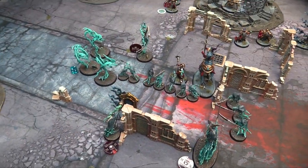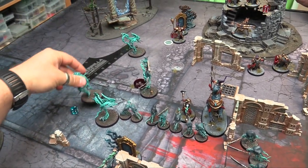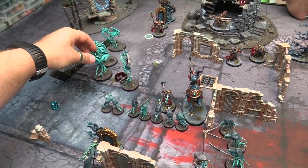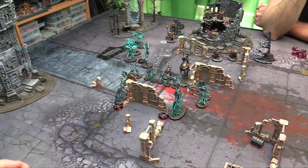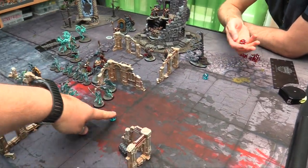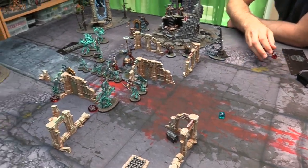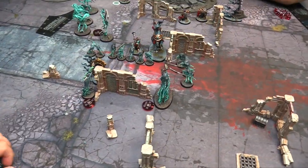I get to go — Nighthaunt hero phase. Going to Spirit Town. I'm engaged still, but I get to cast spells. Healing the Knight of Shrouds — rolled an 8. Would you like to dispel? Oh yeah, roll that 9. Nope — D3 back. He heals 1 — the worst. Goes to 3 wounds. Now movement phase.